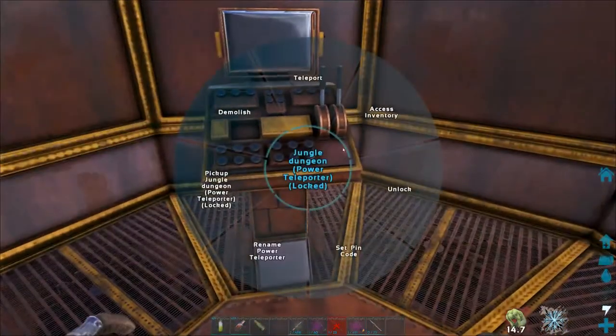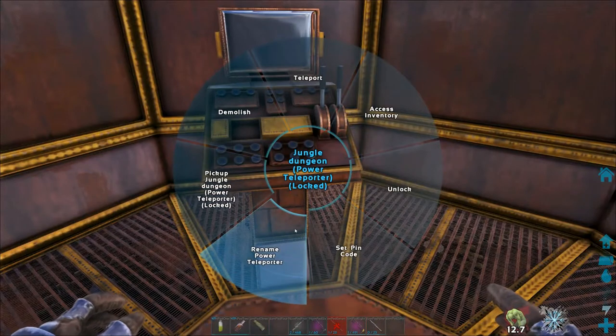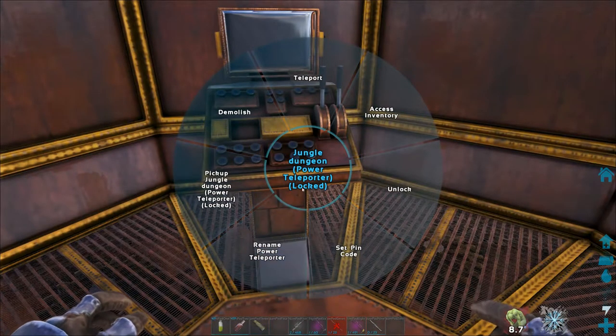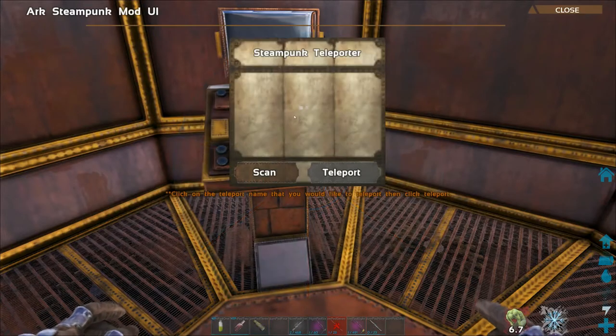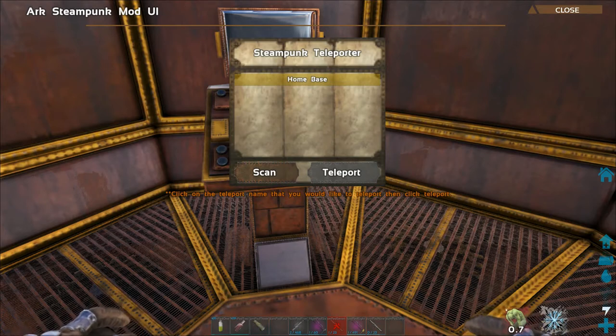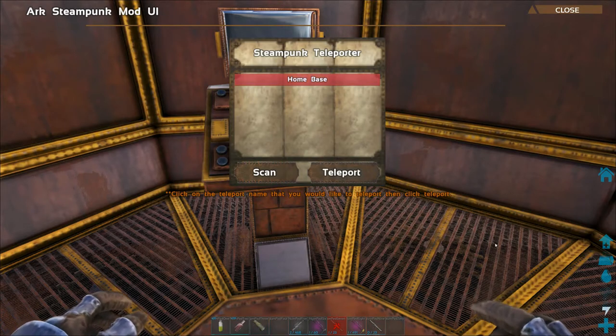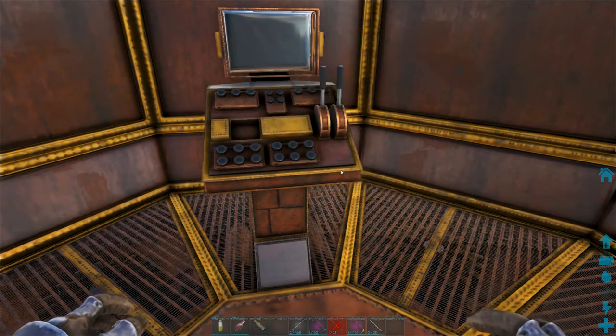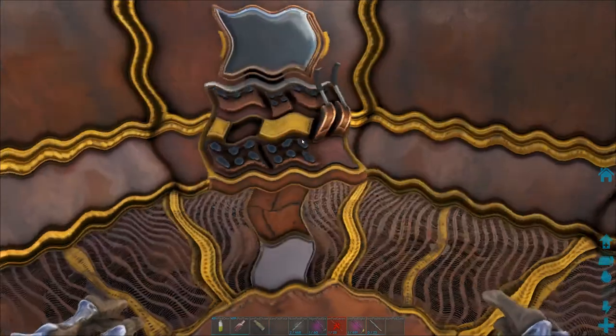We're going to go back now and check the hatching of the dinos — and you can teleport home. As you can see in the bottom right corner you are tired for a little while, and I think you get thirsty or hungry as well. It basically just drains your stamina. And now we can teleport back to the home base.